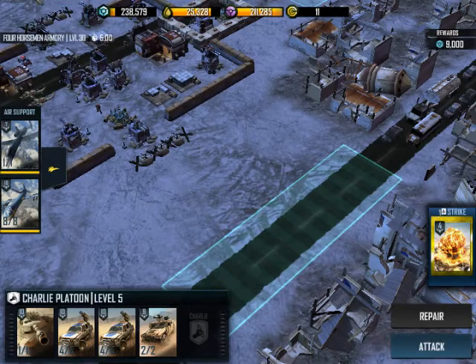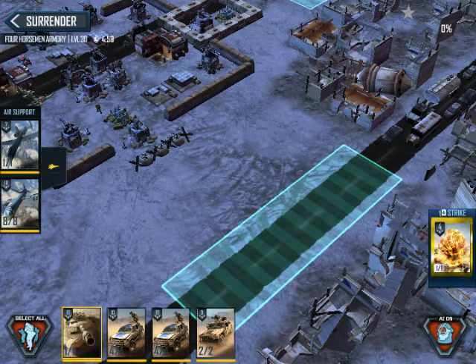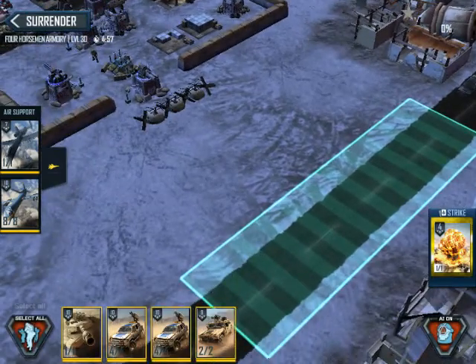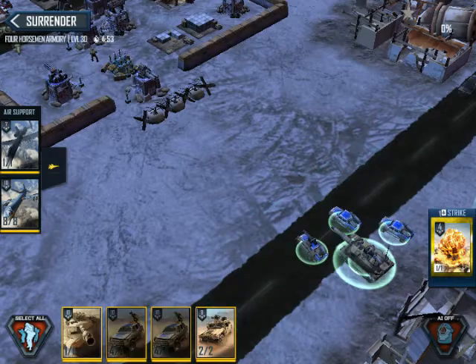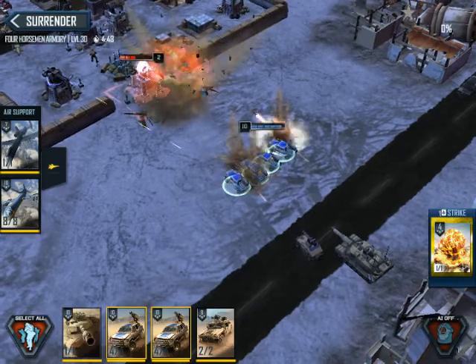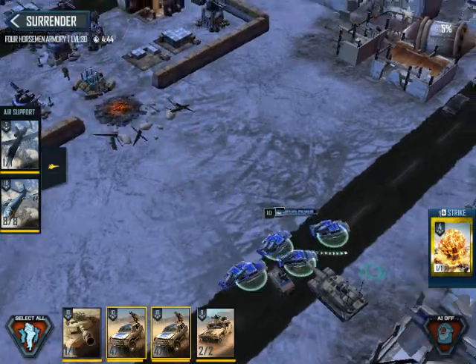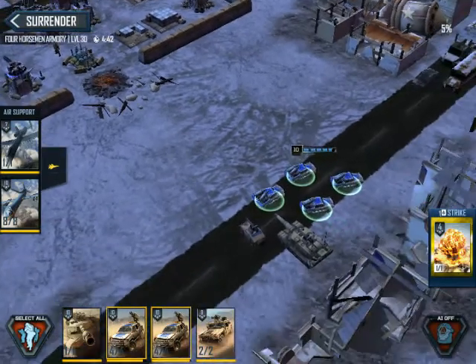Now let's get into attacking this bad boy right here. I did only use 800 space, so we're going to select all, AI off, we're going to deploy. We're going to go ahead and select our S13s. All right, we took a little bit of damage, but not a whole lot.